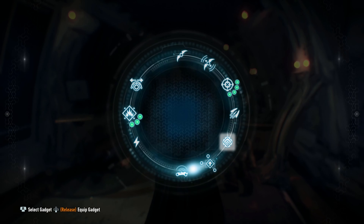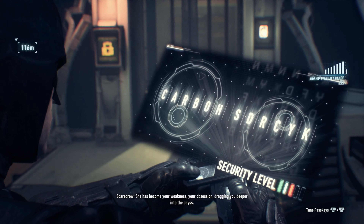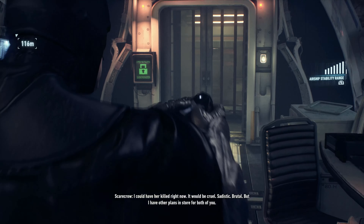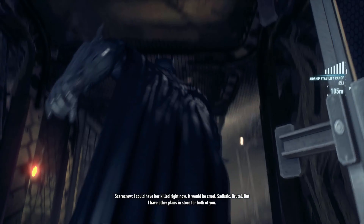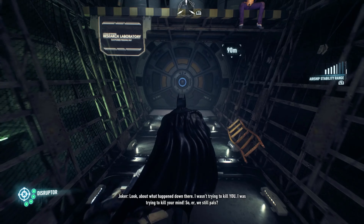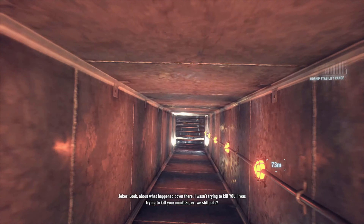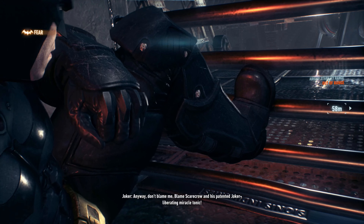With that out of the way, it's time to head on up to the second half of the catwalk that was destroyed. All I gotta do is unlock this door and grapple up. And there is a trophy here, but I just kind of ignored it. I thought we could go through the door, but we need to get through here in order to actually do it.